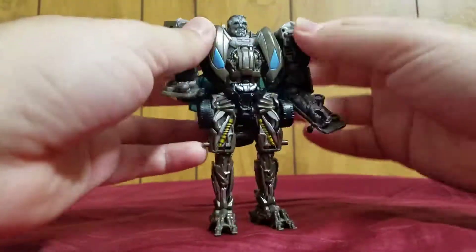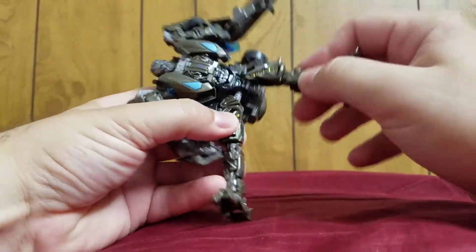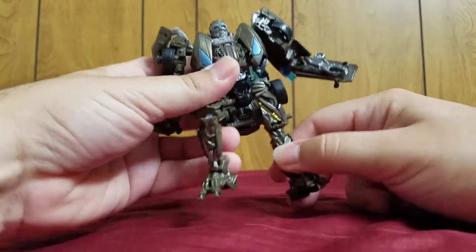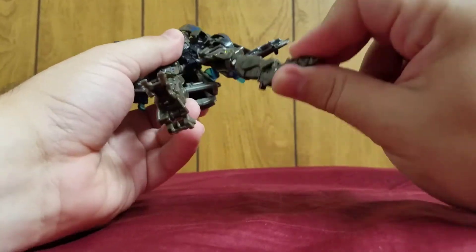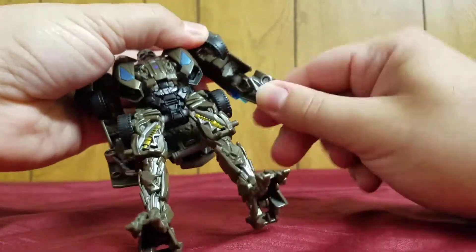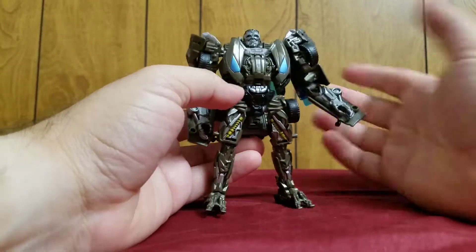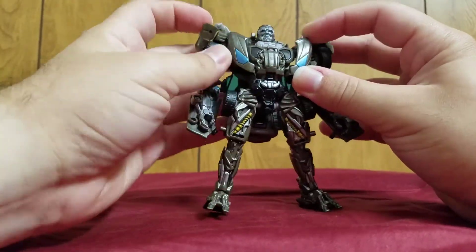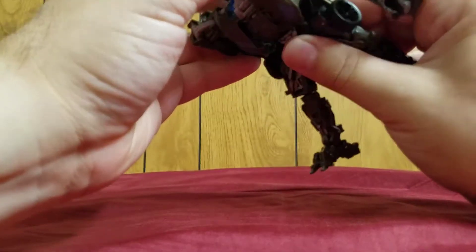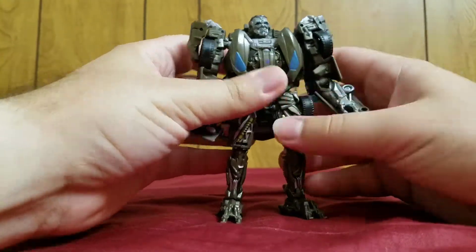Like I said, it's average. Let me go into posability really quick. The shoulder is a ball joint, ball joint. He does a nice kick — I've been getting a lot of nice kickers lately. Knees go that far. Foot articulation there. Elbow here can rotate, elbow goes back that far. Head is on a ball joint and ball joints do what ball joints do. That tends to unpeg itself sometimes.